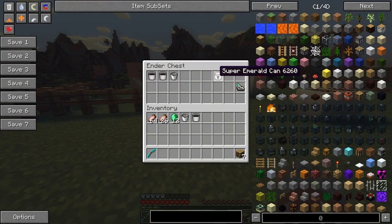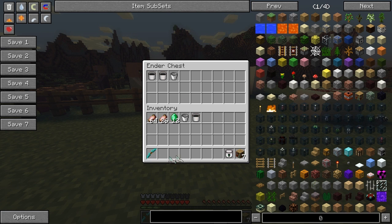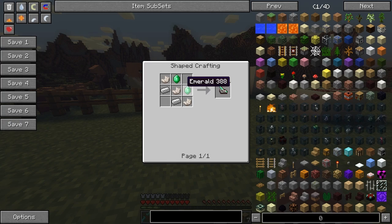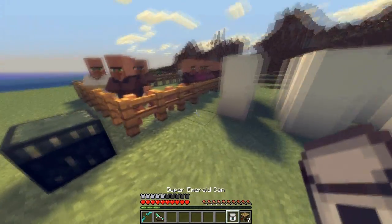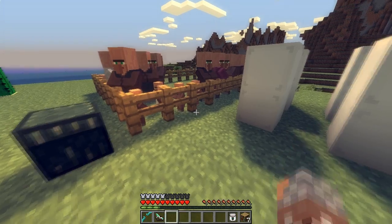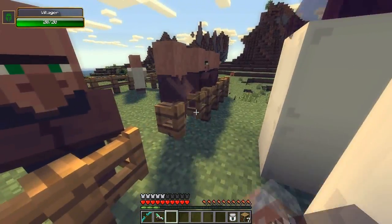Last but definitely not least, we have these two. I'm going to show you the super emerald can later - first I'm going to show you the emerald gun. For the emerald gun you will need two emeralds, three nether quartz, and two iron ingots. You will need emeralds to shoot them, so emeralds are like the bullets. I'm going to need a lot more emeralds.